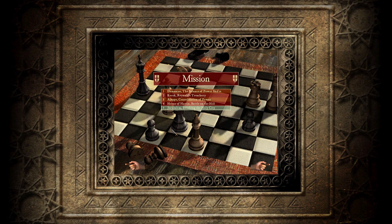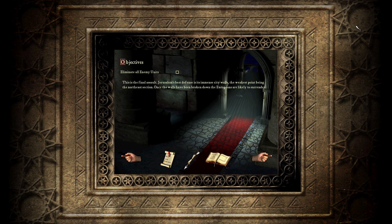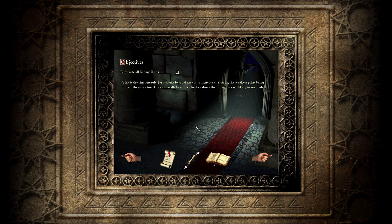How's it going, everybody? Raising Hell here, and today we're going to be playing the fifth and final mission in the Saladin's Conquest mini-campaign in Stronghold Crusader HD, called Jerusalem: Retaking the Holy City. Having decimated the Europeans' main force and capturing or killing many of their figureheads, Saladin arrives at Jerusalem. He pauses, taking time to plan the siege. This is the final assault. Jerusalem's best defense are its immense city walls, the weakest point being the northeast section. Once the walls have been broken down, the Europeans are likely to surrender. No time limitation — just eliminate all the enemy units.